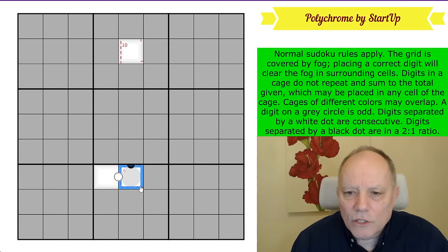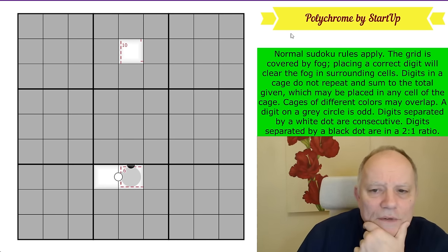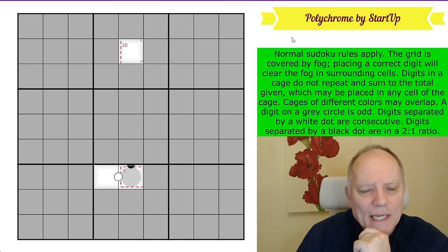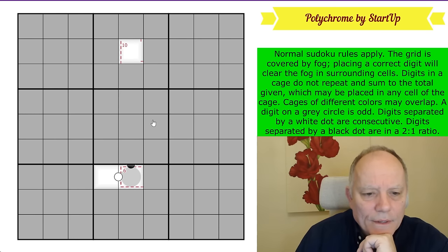We have some white and black dots. Digits separated by a white dot are consecutive; digits separated by a black dot have a one-to-two ratio — one is double the other. Those are the rules. Give it a try and see how good Startup is — I'm going to start it now. Let's get cracking, since we're not shown much to start with.